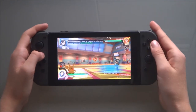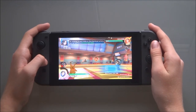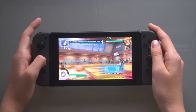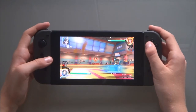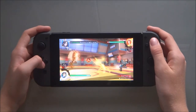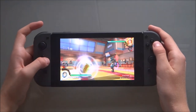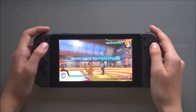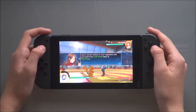By pressing forward twice on the directional buttons, you can perform a forward dash step. By pressing back twice on the directional buttons, you can perform a backward dash step. You can jump using the B button. Land a certain attack on your opponent and you'll shift from dual phase back to field phase.